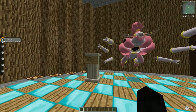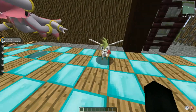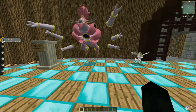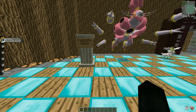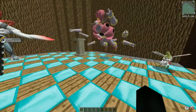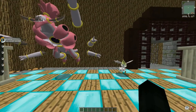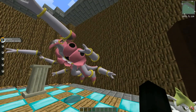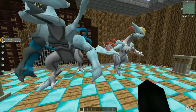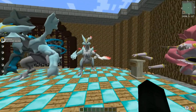Moving on - we have the transformation effects of Hoopa in his Unbound form and Shaymin in his Sky form. Apparently the transformation into these two forms now looks a lot more awesome - their words, not mine. I haven't personally seen it yet, but yes, this is what they look like in their final forms and their transformations look more epic. The same improvement applies to Kyurem when he transforms into Black or White form - it said it looked bad before, but now it looks a lot better.